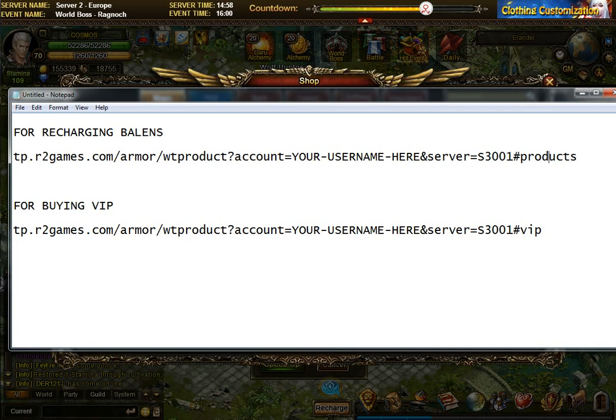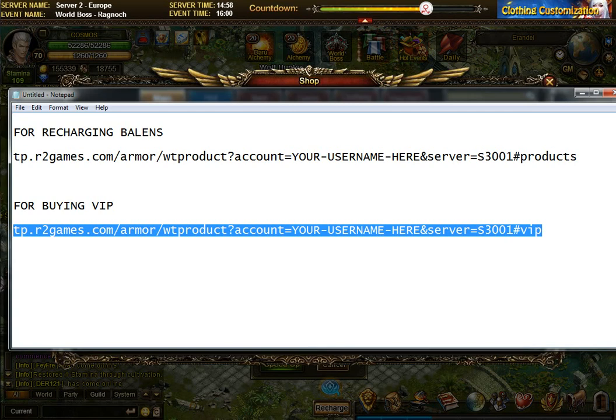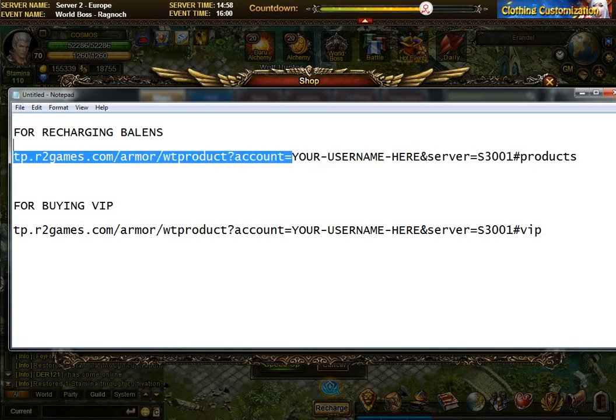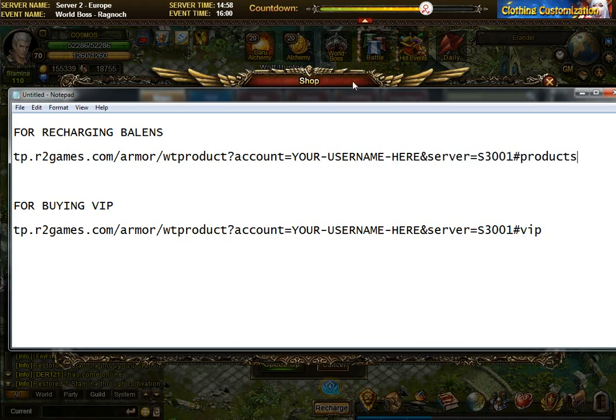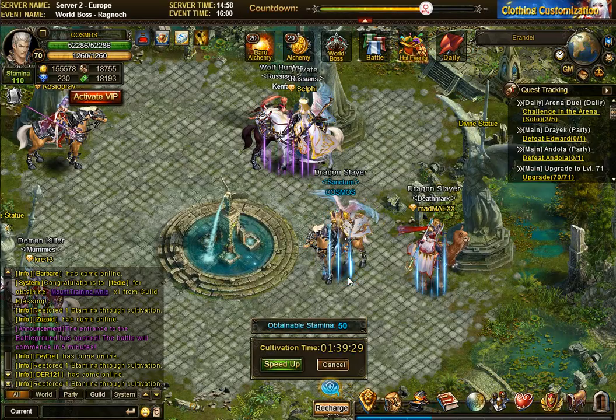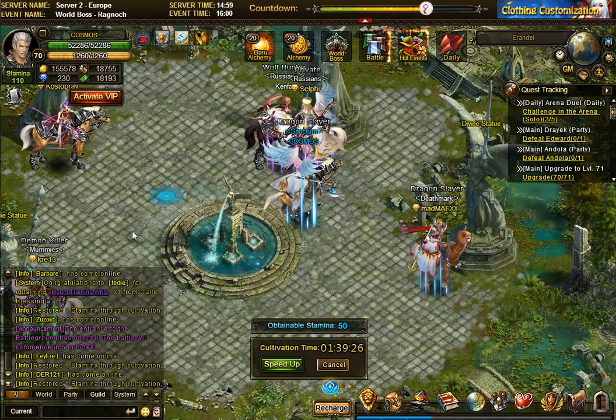VIP and balance recharging are two different procedures. If you want your friend to buy your VIP, give him the hashtag VIP address. If you want him to add balance to your account, give him the address with your username and server ending in hashtag products. Of course say thank you, and don't start screaming in chat 'give me money give me money' — I'm only explaining this in case somebody wants to help you and doesn't know how.